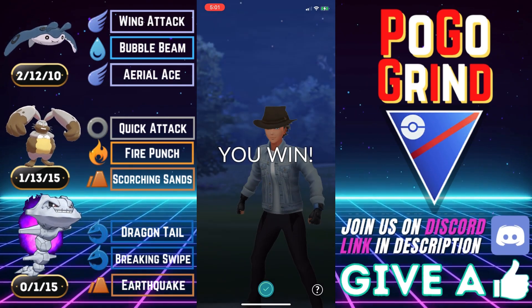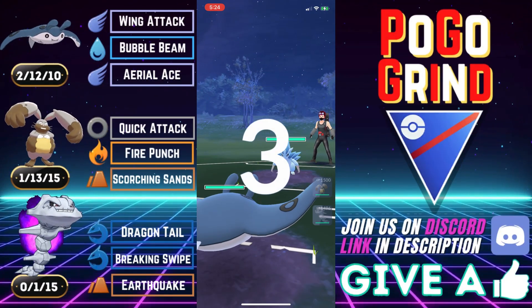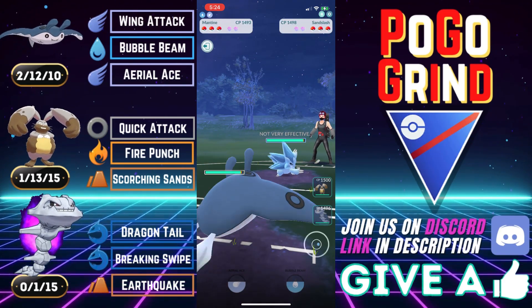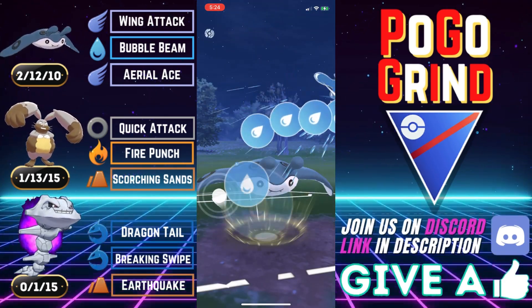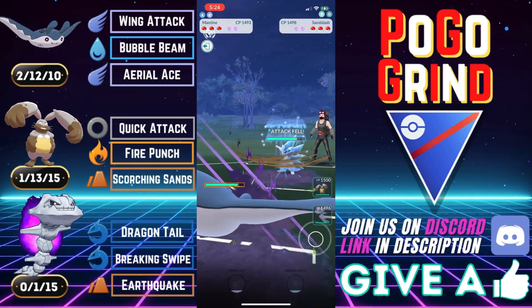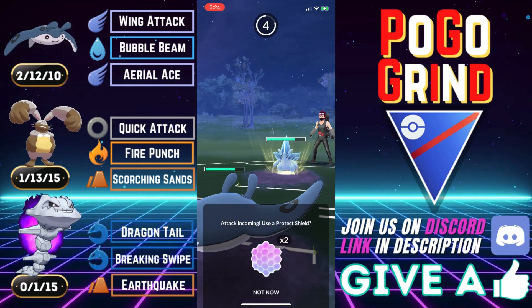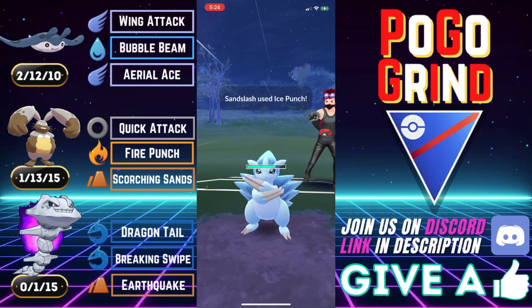Steelix doing Steelix things. Good game, well played. This is definitely one of the bulkier ABB style teams you can run — one of the bulkier teams you can run, period. Next: Alolan Sandslash. This is going to be the trickiest lead for this entire team. The goal is to get Diggersby somehow on this Alolan Sandslash. If it's the classic line, the odds of victory are very low — this is one of the few matchups this team really struggles against.